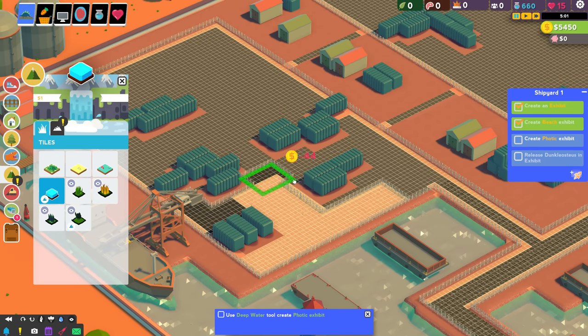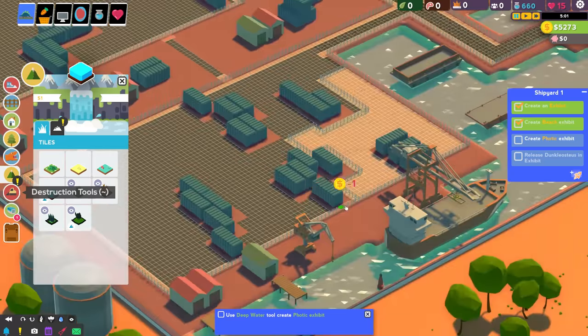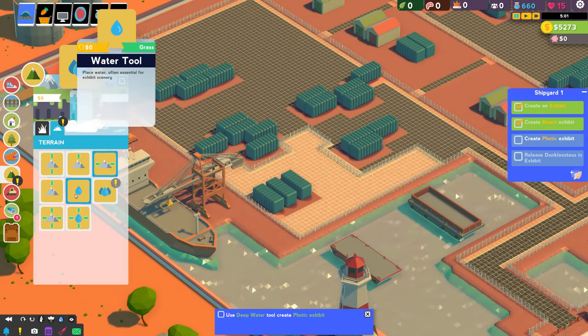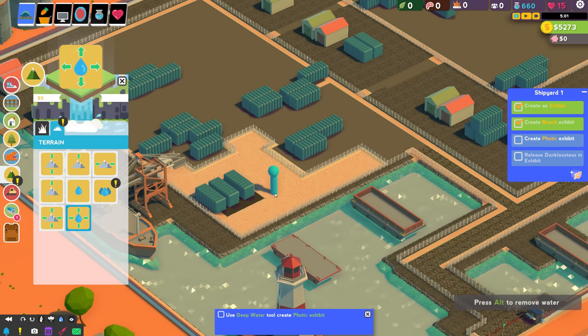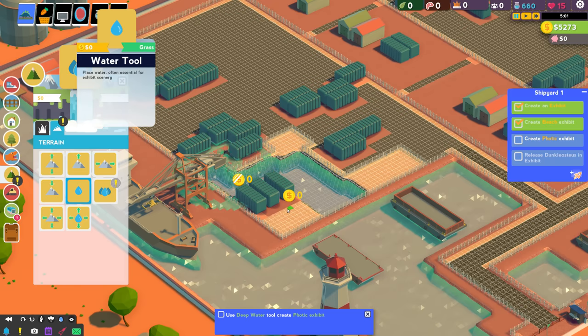Let's cover all this in ocean sand to kick things off. There is currently a demon crawling up my throat so if I disappear, that's why. We've got our beach. Now I need to use the deep water tool - and there's also a new smart water tool that basically floods an area. I need a glass tank wall - you fill it up as much as you want using the smart water, which is pretty cool, but today we need a deep water setup.